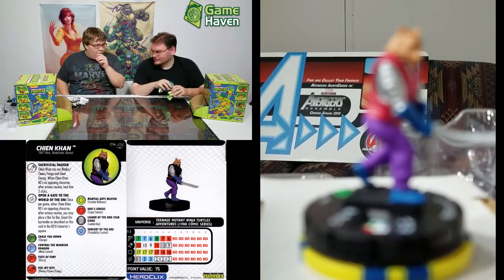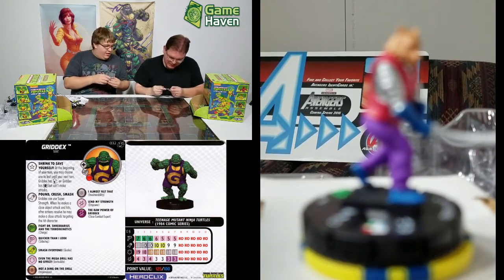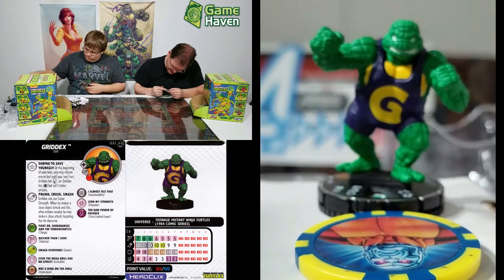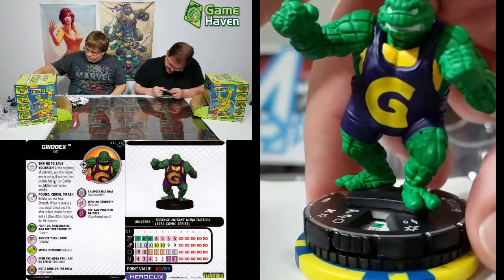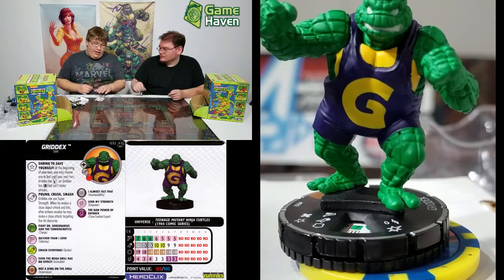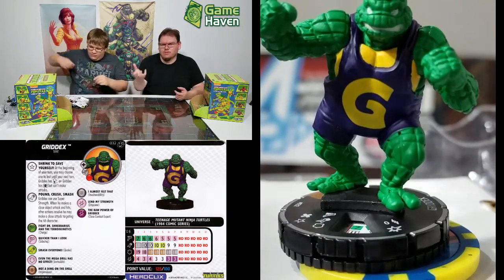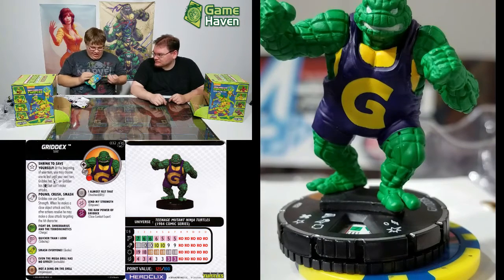Uh-oh — that is a big Grid-X! At the beginning of your turn you can choose one to last until your next turn: he's either giant-sized or tiny. Can use super strength as his attack power; when he makes a close object attack and hits, after action is resolved he may make a second close attack targeting the same character — so he smashes you with the object and then punches you again. He barely fits on camera. He wasn't heavy enough to tell the weight difference through the pack.